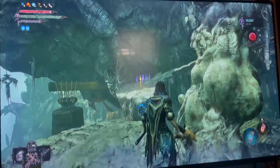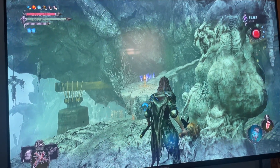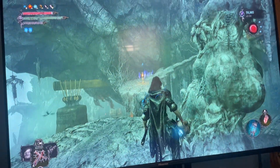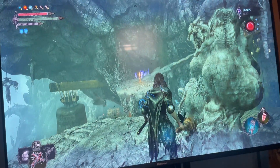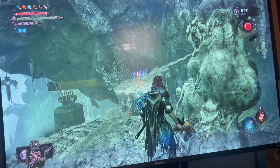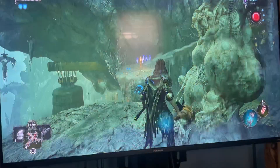Hey everybody, how's it going? This is Lords of the Fallen. This is going to be a quick video about how to cheese the Red Reaper. Pretty much where I'm at — I'm at the bell room area section where you cross the platforms. You have to pull the platform twice, and you want to be at the middle of the platform, in between where you can go between both sides.